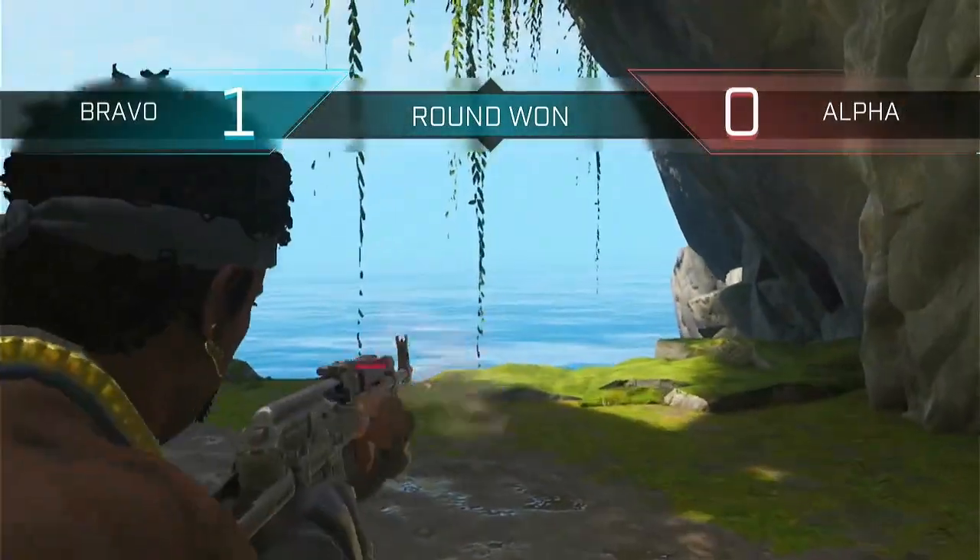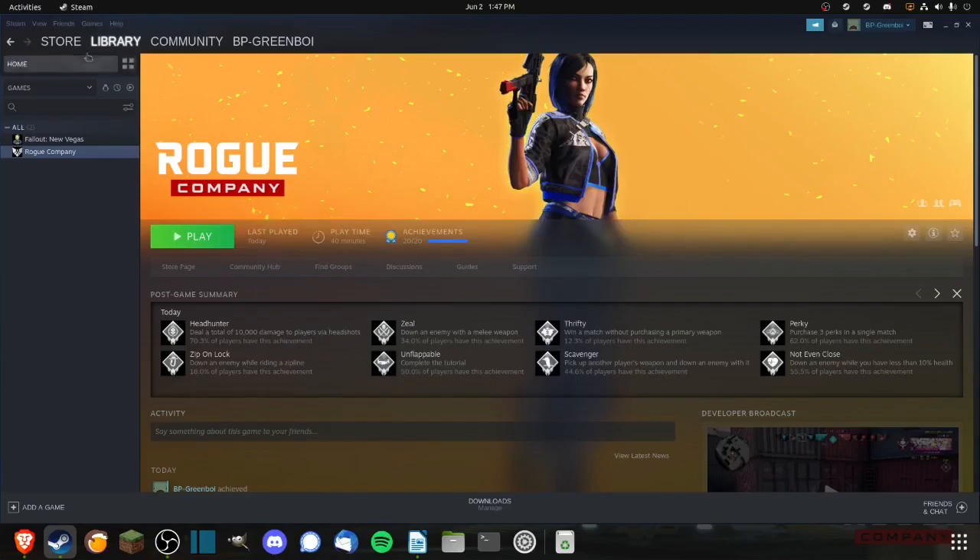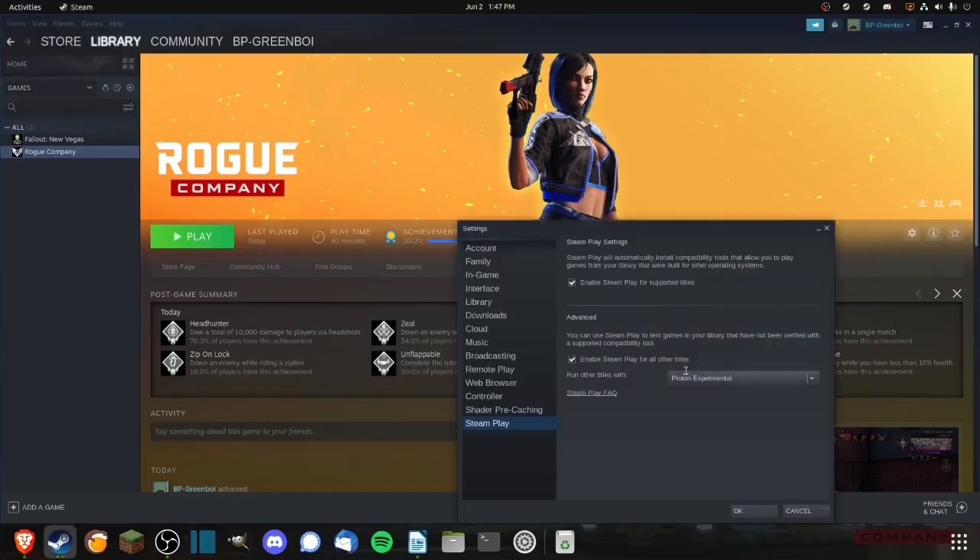Firstly, you've got to download Rogue Company on Steam and make sure you have Steam Play enabled. You can enable it in the Steam settings — go to Steam in the upper left corner, then select Settings. In the settings menu, scroll down to Steam Play and check both of the boxes. This will enable Steam Play not just for Rogue Company, but any other Windows-native games you want to play on Linux.